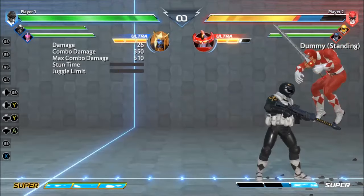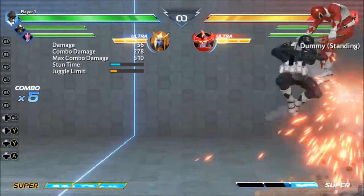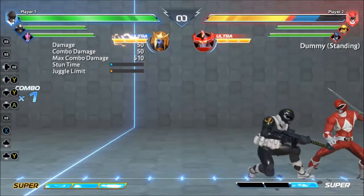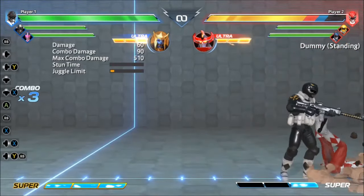This means their only option is to defend correctly against the mixup if it was timed right. A character like Sentry can time it so he can hit high, low, cross up or grab on the opponent's landing, and most characters can do at least two of these options.